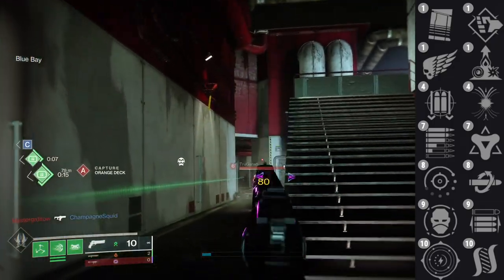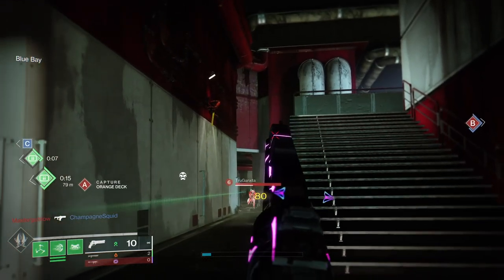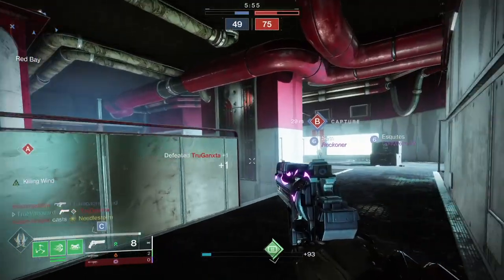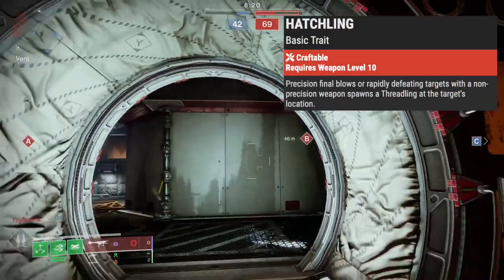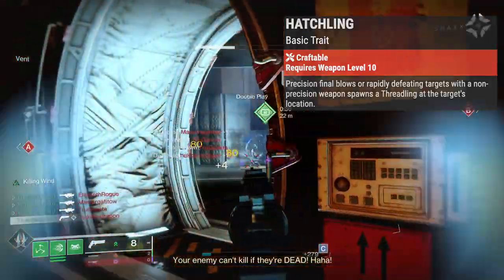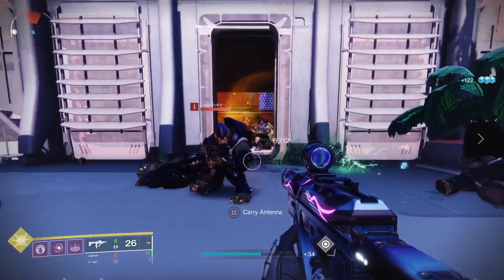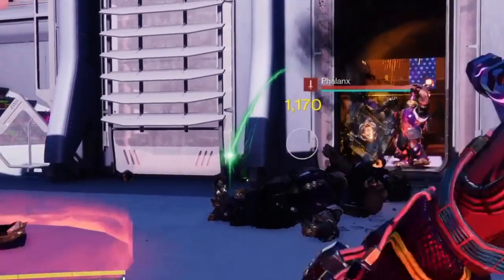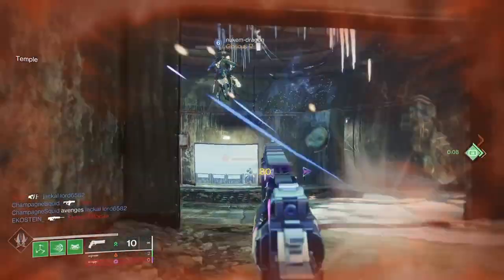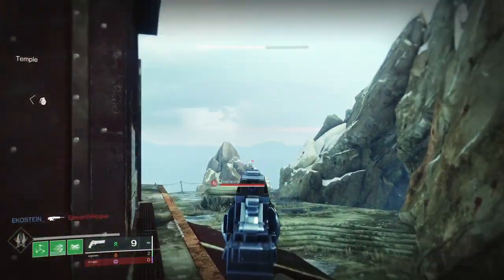Last but definitely not least, we have a brand new perk called Hatchling. Whenever you get a precision final blow, you're going to spawn a Threadling at the target's location. That Threadling is then going to look for a target and do 40 damage to them — which means you can two-tap a second player if it hits them. The enhanced version also gives you a plus-five handling boost. This is such a cool perk, and then you consider pairing it with something like Chromatic Fire.